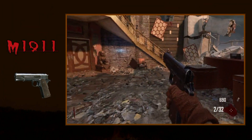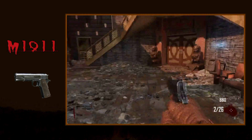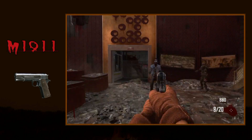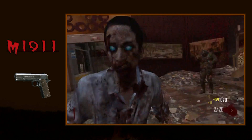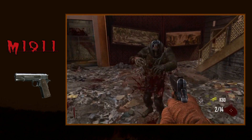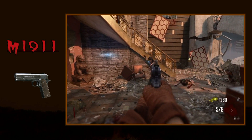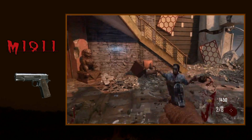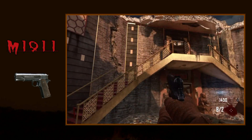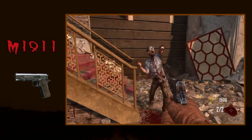Ever since World at War, the Treyarch developers have certainly experimented with many things. The arsenal of weaponry grows with every map release. New perks find their way into the maps with each DLC, and the zombies are forever changing and evolving. Some traditions have remained forever true, though, and that's where the M1911 comes to mind. Black Ops 2 marks the third game where your starting weapon in zombies is a good old trusty M1911.